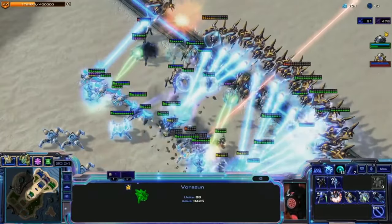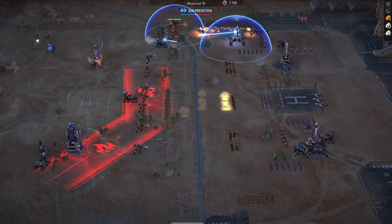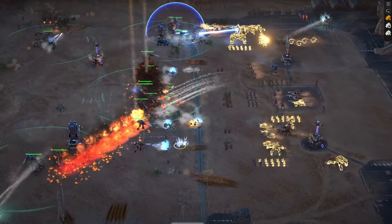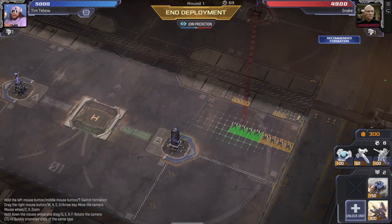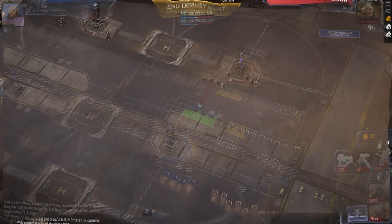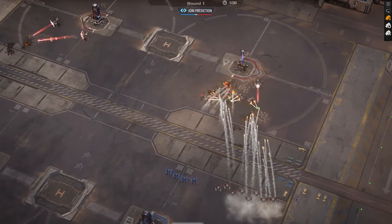If you take your typical RTS game and do away with all unit micro, and to some extent take away the macro economy side of the game, then what you're left with is the core auto-battler gameplay mechanic. Each player is given a large grid area in which they can place down units, and sometimes also defensive structures. This building or planning phase is then followed by a combat phase, where the units and structures you've placed come to life and automatically do battle for you against the ones being placed by your opponent.